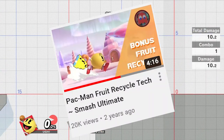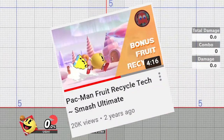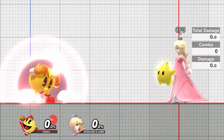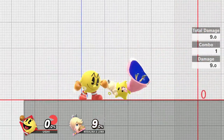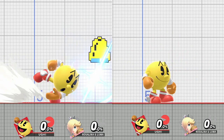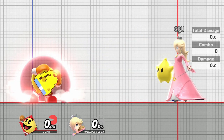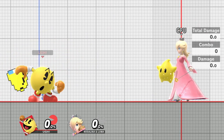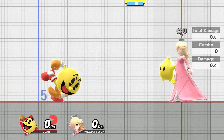I have a whole other video on fruit recycling and the differences of throwing fruit from your hand that I'll link here, but as a really short summary, throwing bonus fruit from your hand is much faster at 8 frames and can be done directly out of shield, meaning re-catching bell is often the way to go if you want to get efficient kills with it. You're also left way less vulnerable when you throw it from your hand since you only experience 18 frames of end lag, whereas if you throw it directly from charge, you sit through 31 frames.